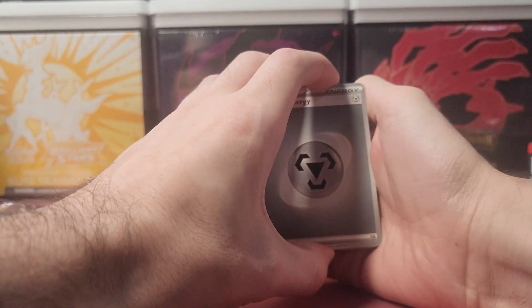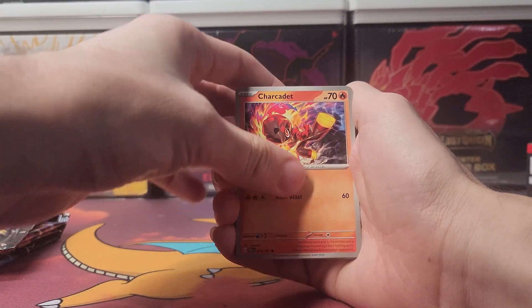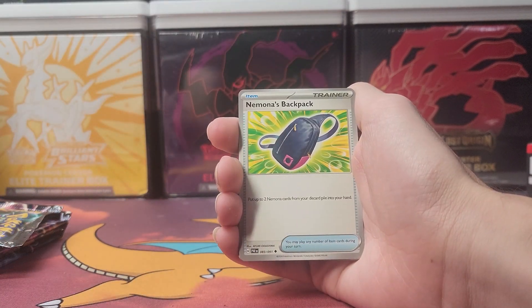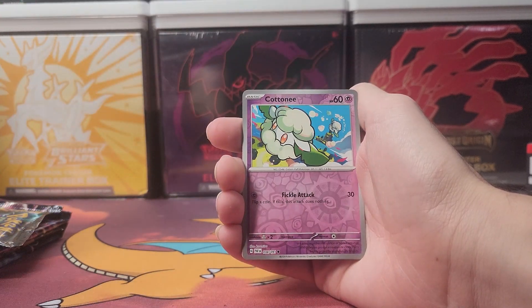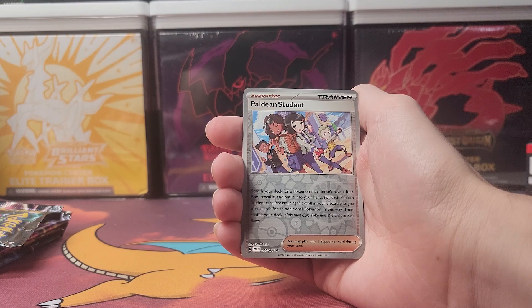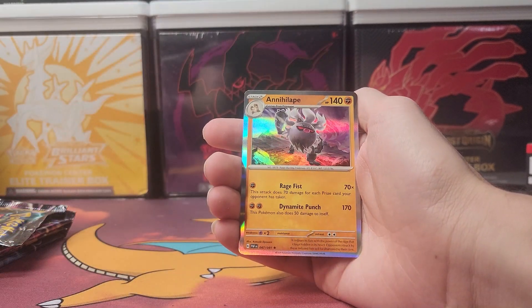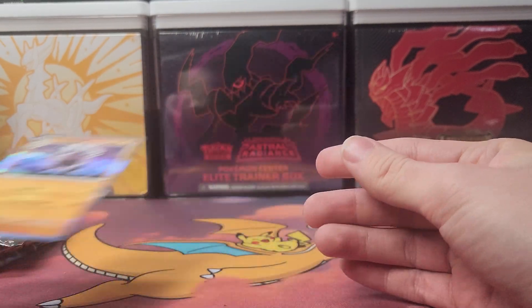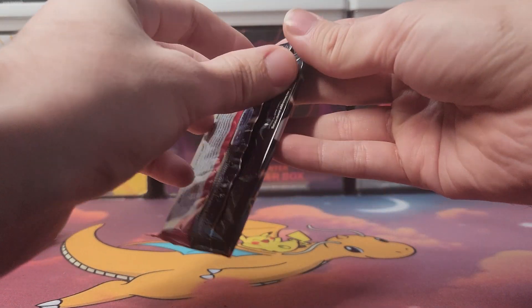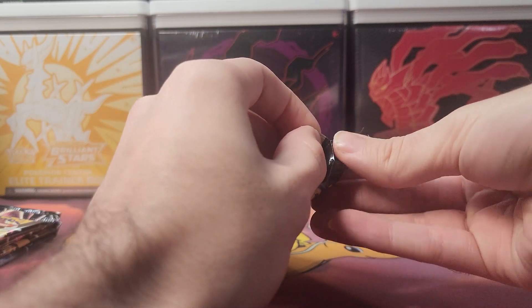Alright, one card up to the front — starting with that Steel Energy, followed by Greavard, Charcadet, Clobbapus, Varoom, Nimona's Backpack, Dash Bun, Nest Ball, a reverse holo Cottony, and a reverse holo Paldean Student.